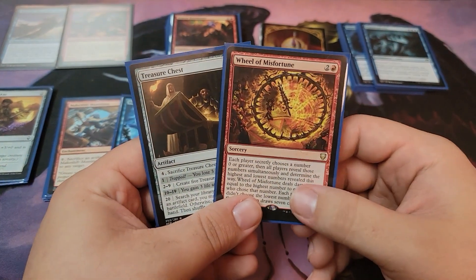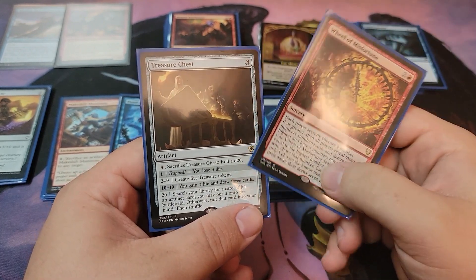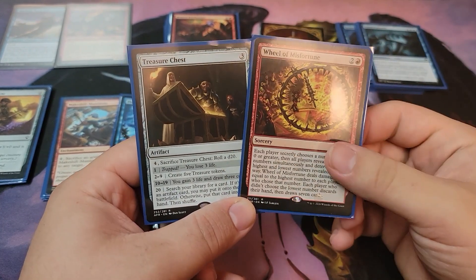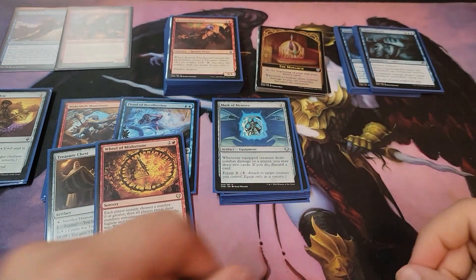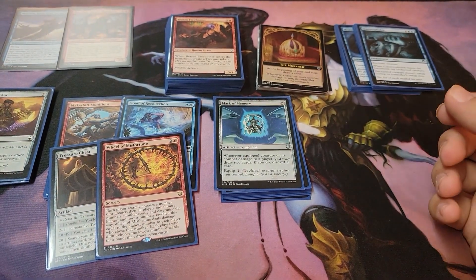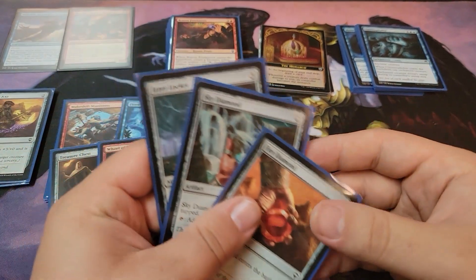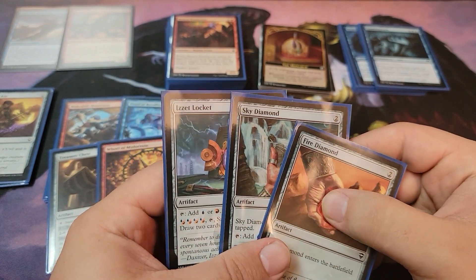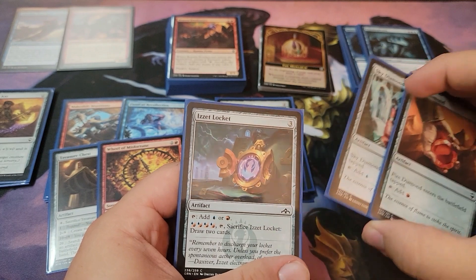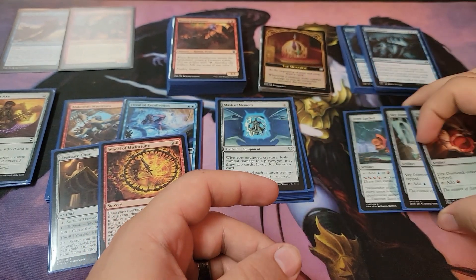Some other wonky cards in this deck: Wheel of Misfortune and Treasure Chest. Treasure Chest does a bunch of different things and Wheel of Misfortune is just fun times. There aren't many mana rocks in here — you can throw in a Sol Ring. All I have is a Fire Diamond, Sky Diamond, and Izzet Locket, though you can pitch the Izzet Locket — it's not always worth it for two mana.